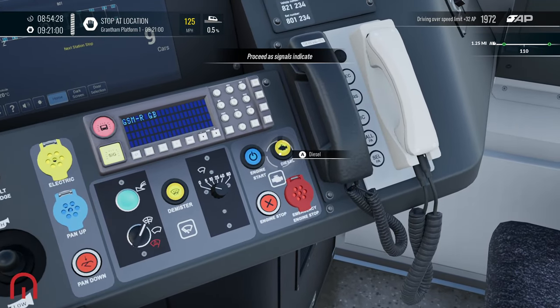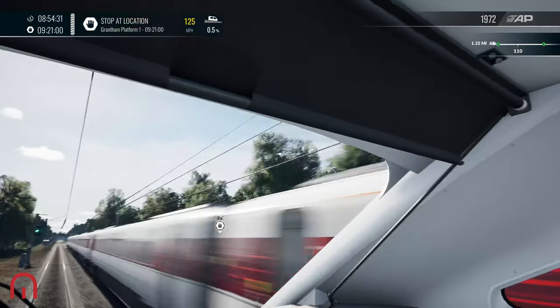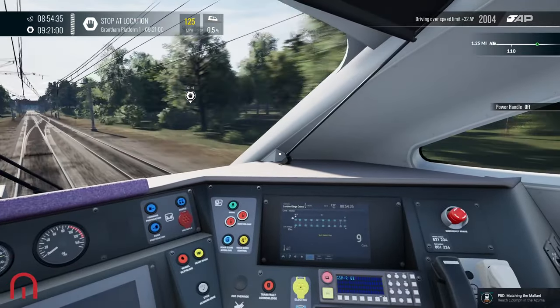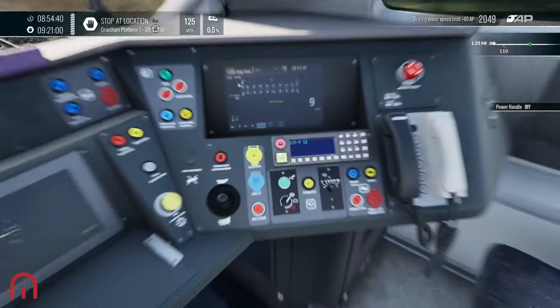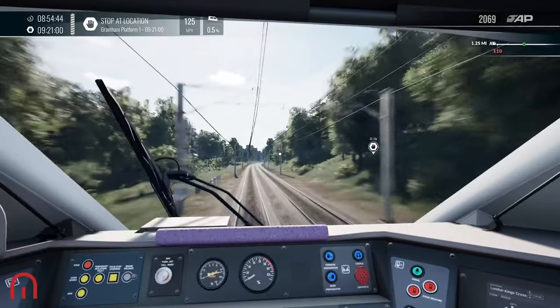Just looking at the GSMR there. Contact signaller — we've got the diesel engine here. Remember, this is an emergency diesel engine. There we go — oh, matching the Mallard! We're going 126 so let's start slowing down a bit. The emergency diesel engine — there's only one on the train.